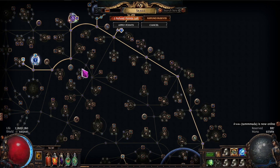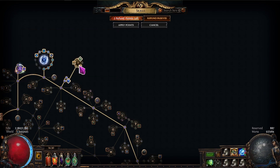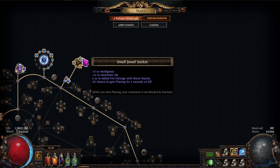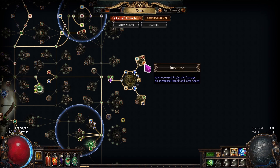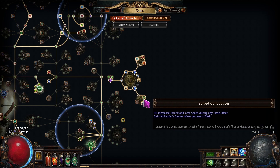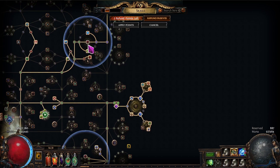I decided to drop Tempest Blast since it only gives 8% attack speed and a little bit of damage. Instead I'm running another cluster jewel — a crit one. I'm running Pressure Points and Quick Getaway, and putting two medium cluster jewels in there — Megalomaniac. I want Volatile Presence and maybe Repeater or attack speed to get better map starts and better stacking of Hidden or Inspired Learning.